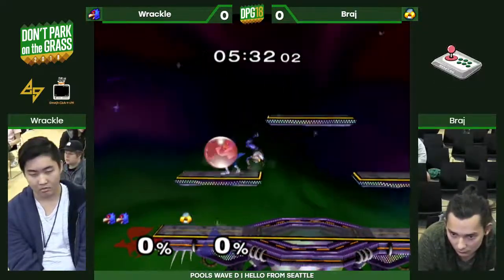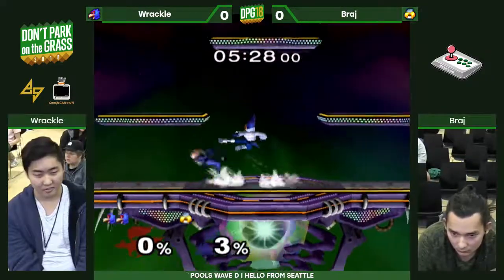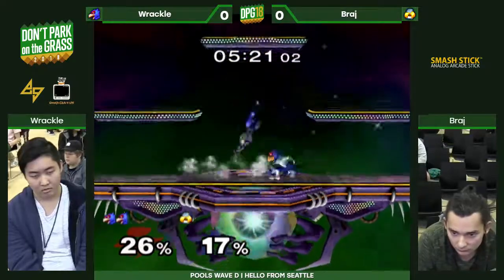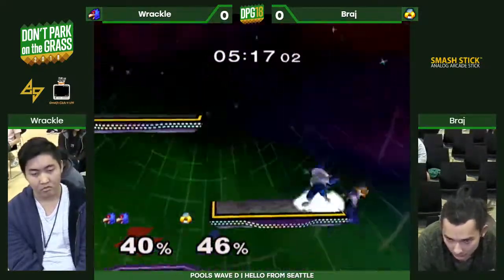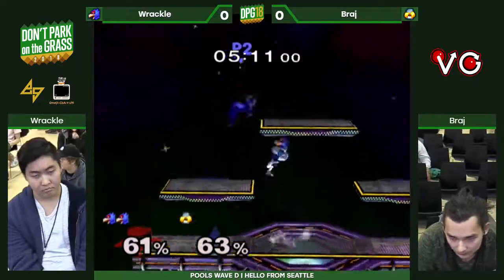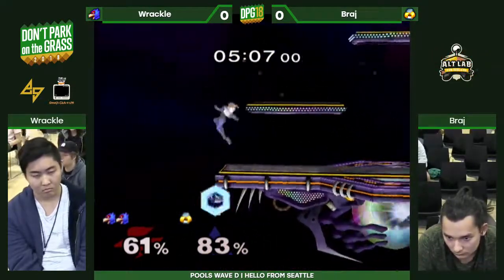At this percent, if you up-air Falco right there it's not gonna lead into anything. Nice shield — just moving around the platform to get back to center, really nice. Fighting the fair to play the distance, but the crouch canceling too — we saw Rackle just sit there and take an aerial from Brash and he just was like, okay.